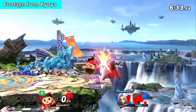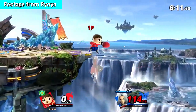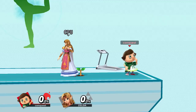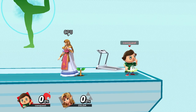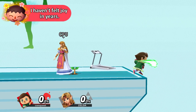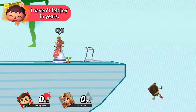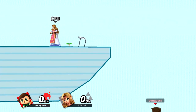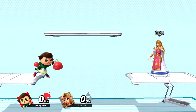Jab cancel is a very situational and flashy mechanic. It's basically just an impractical but fancy way to edge guard for style points. Use the watering can and walk as close to the edge without falling off, then buffer a jab. When you release the jab, it sends you forward a tiny bit, making you fall off the ledge. You will not perform the finisher, but instead are free to do any other aerial move. It can also be used on platforms.